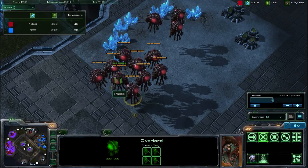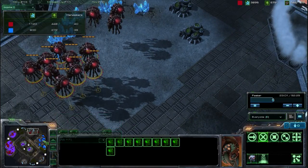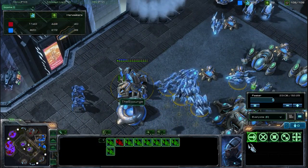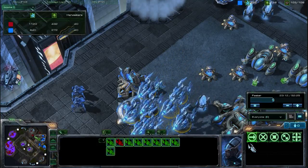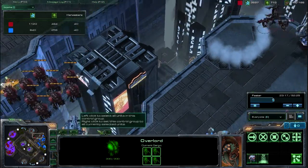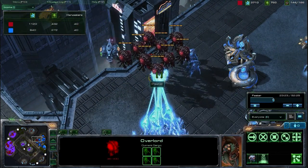Now getting a lot of Hydralisks loaded into these Overlords. It looks like we're going to see some sort of a Hydralisk drop right into the main base of Pest of the Scourge. So often times you don't see Zerg utilizing their Overlords to drop since the Nydus network. But this is going to be very interesting as first a couple of Mutalisks get in and then all these Overlords pop over.